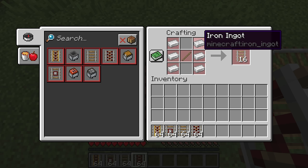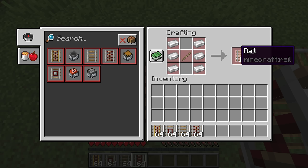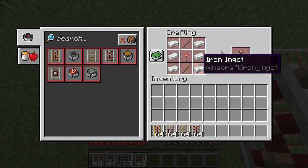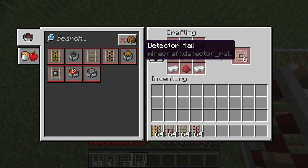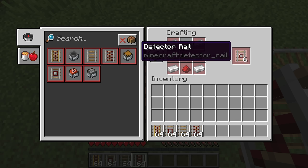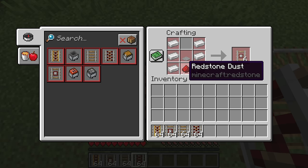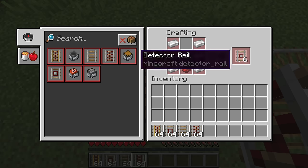Standard rails are crafted with six iron ingots and one stick, giving you 16 rails. The activator rail is crafted with two sticks, one redstone torch, and six iron ingots. Detector rails don't use sticks in their recipe, but they do have six iron ingots, one stone pressure plate, and redstone dust, giving you six.